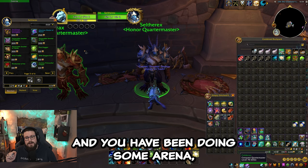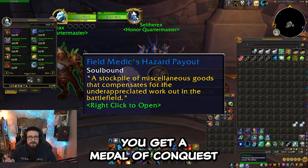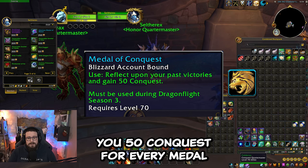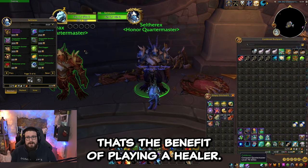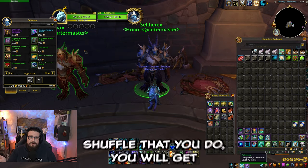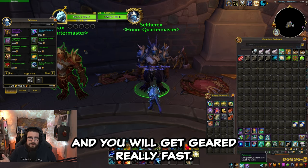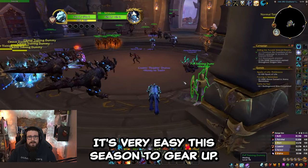If you are playing a healer and have been doing some arena, you get a Medal of Conquest which rewards 50 conquest per medal, and you can send them to your alts. That's the benefit of playing a healer — for every Solo Shuffle you do you will get at least one of them and get geared really fast. It's very easy this season to gear up.